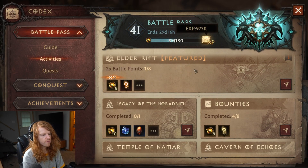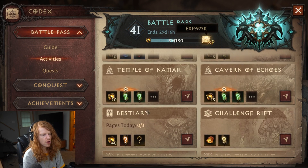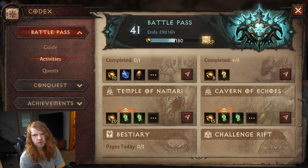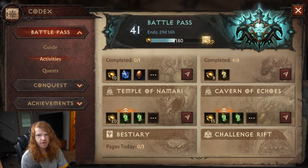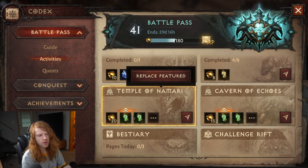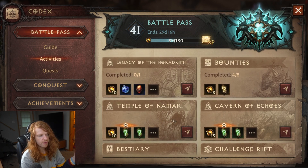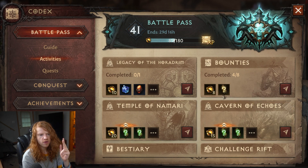You can also get legendaries from farming literally any of the dungeons, and some dungeons have bonus drop rates. If you're in Hell 1 and want to advance your battle pass, go to a dungeon like Temple of Namari or Cavern of Echoes, which currently has bonus drop rates. You can repeat these over and over and get legendary items, set items, and battle pass experience.